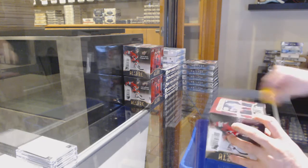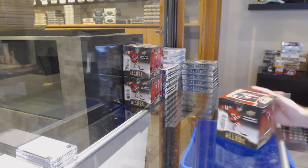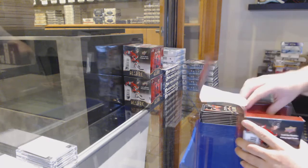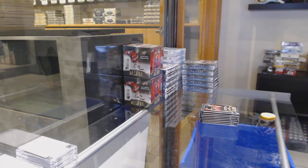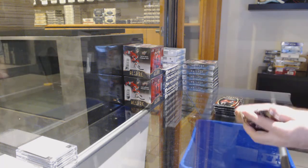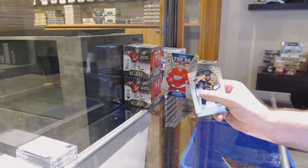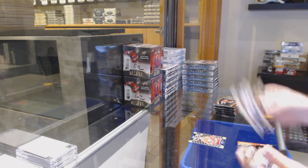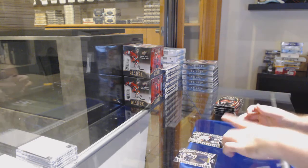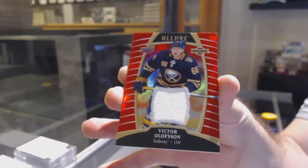Here we go folks, CNC break number 12505. We've got three boxes of Allure — should be funny, lots of rookies. We got a top 50 for the Red Wings of Kuffner, rookie of Dawson for the Islanders, Max Jones for the Ducks, and a rookie jersey for the Buffalo Sabres — Victor Olofsson.